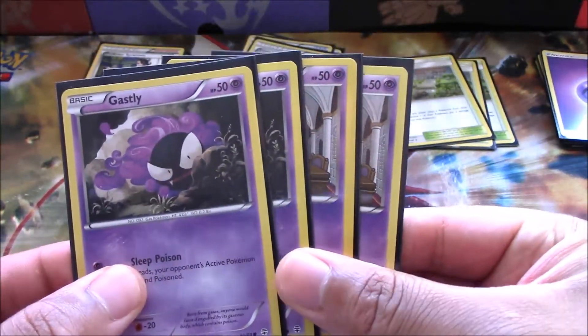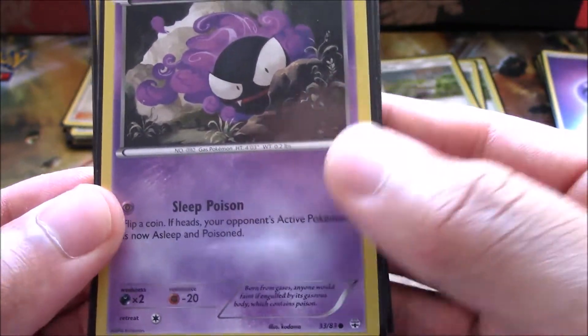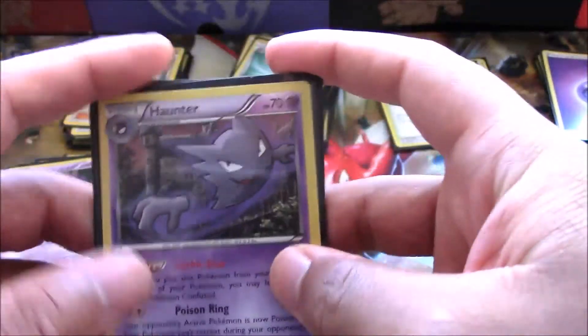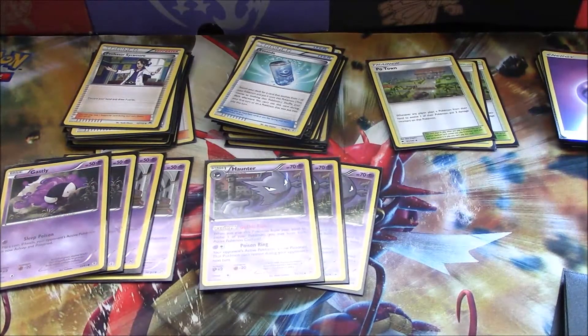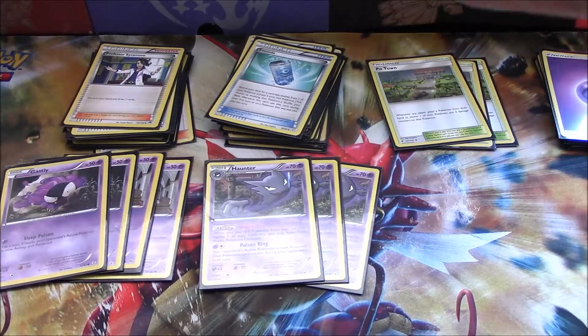To get our Gengars out there, we're running four copies of Ghastly. For one Psychic energy, Sleep Poison: flip a coin — if heads, your opponent's active Pokémon is now asleep and poisoned. That is rude! So four copies of Ghastly. Stage one, we're running three copies of Haunter — ability: Gothic Fear. When you play this Pokémon from your hand to evolve, you may leave both active Pokémon confused. So if your opponent tries to attack and flips tails, they just threw three damage counters on themselves. We just follow that up with evolving and voilà — Gengar's out, Creep Show for the KO.